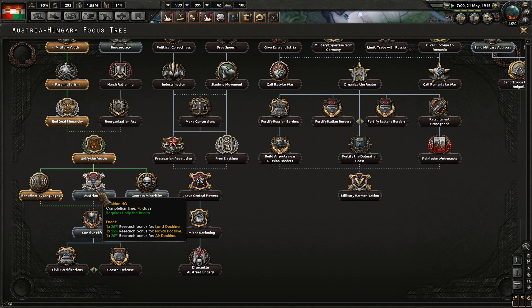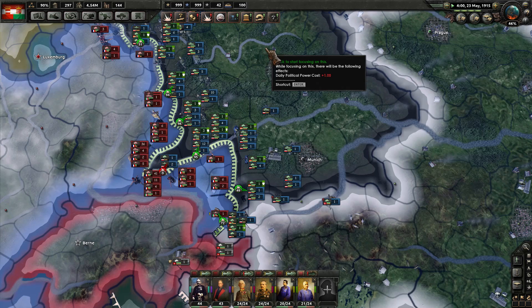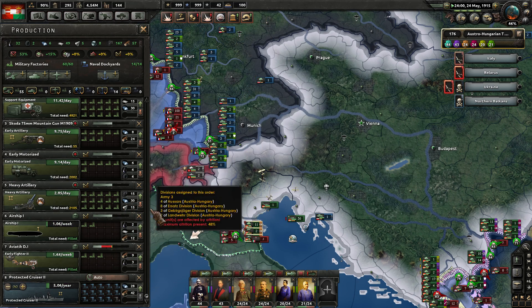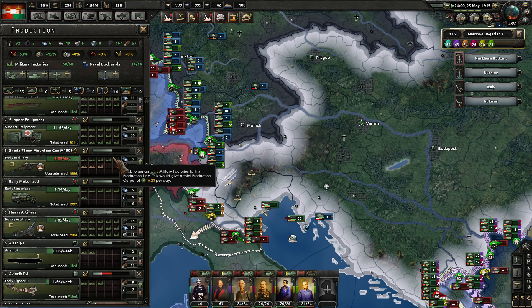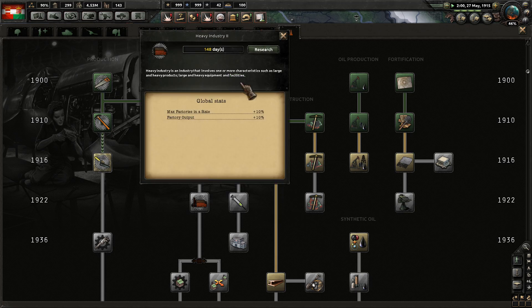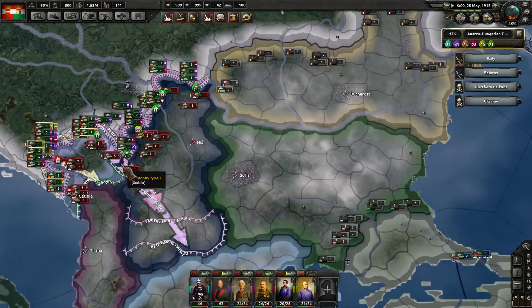Austrian HQ here — Oppress the Minorities option. I'm not a big fan of that. National unity plus 5%, but you do get those other bonuses when attacking in poor territory, so we'll do it. We can fill out the rest of these dockyards now, showing at 14. Starting to produce out those fighters now, and we've also finished the research on the close air supports. Let's go with heavy industry level 2 at only 148 days — we'll get that going.